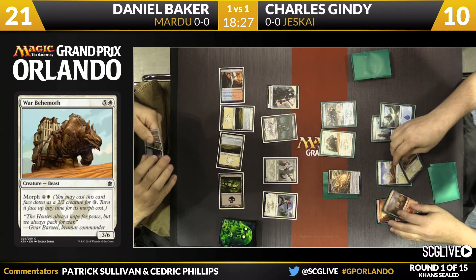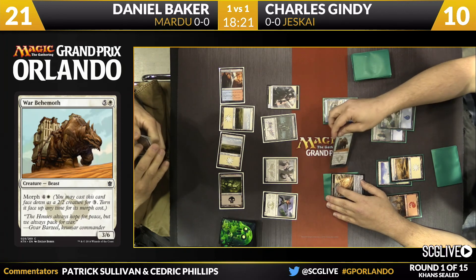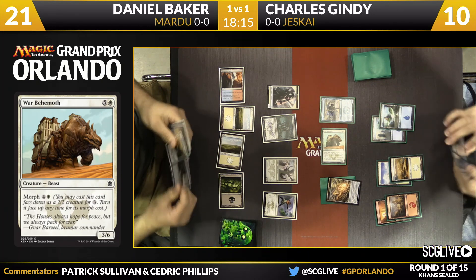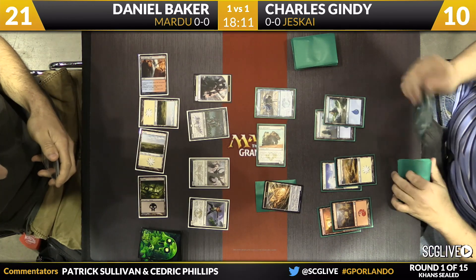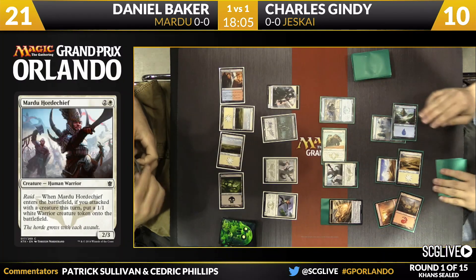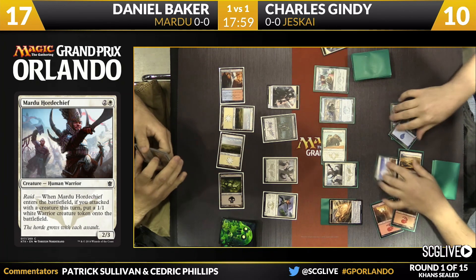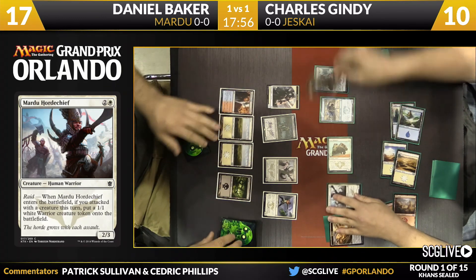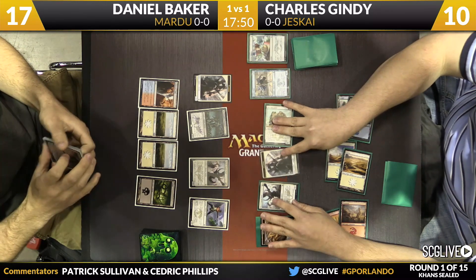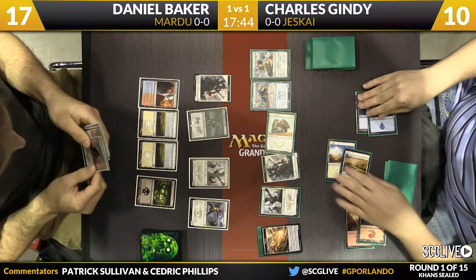That's especially important because Daniel has Sorin in hand and Gindy knows it. The more he can establish a base in the air, the more likely he is to fight the planeswalker. Now here's a Horde Chief for Gindy — a warrior token as well. Baker gained a life from his Swiftwater Cliffs. Baker now has red mana for his Mardu deck. Does he want to deploy Sorin? Gindy also deployed a banner before kicking the turn back.